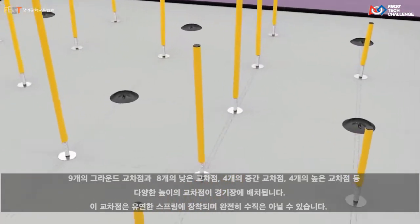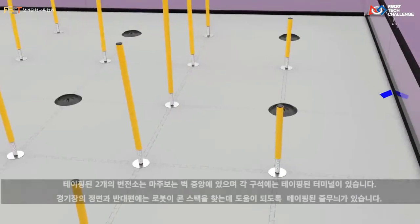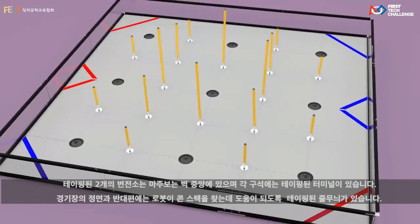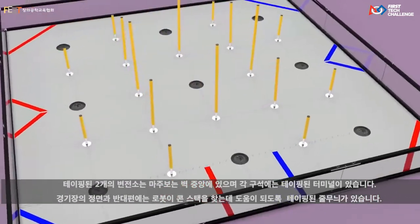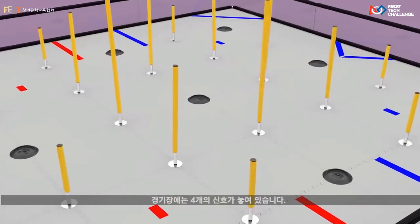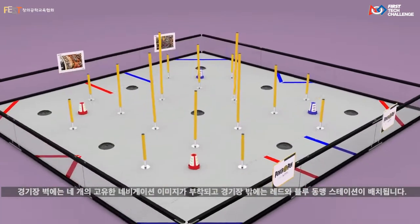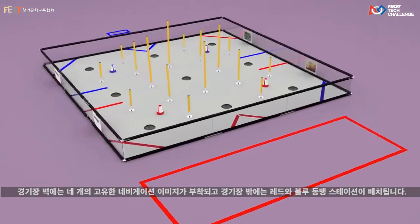These junctions are mounted on flexible springs and might not be perfectly vertical. Taped-off substations are centered on both sides, and in each corner are taped-off terminals. In the front and back of the field are taped stripes to help robots find cone stacks. There are four signals placed on the field, and four unique navigation images are positioned on the field wall. Outside of the field are the red and blue alliance stations.